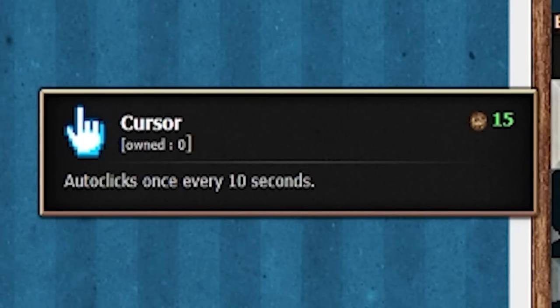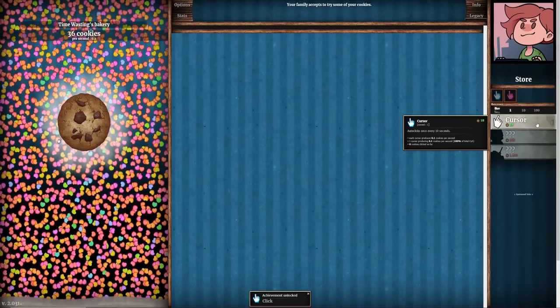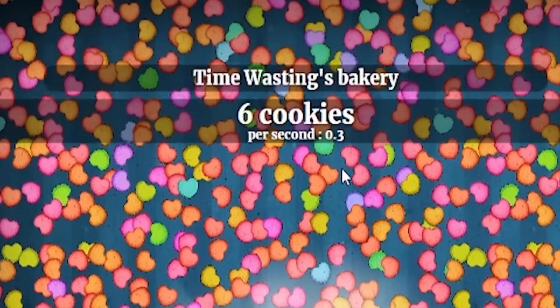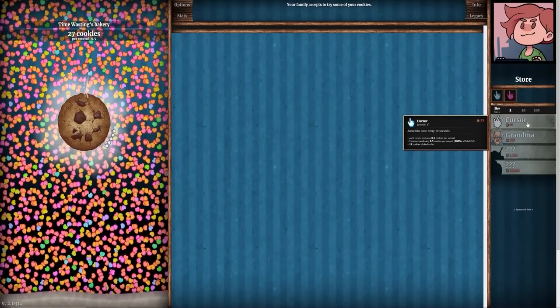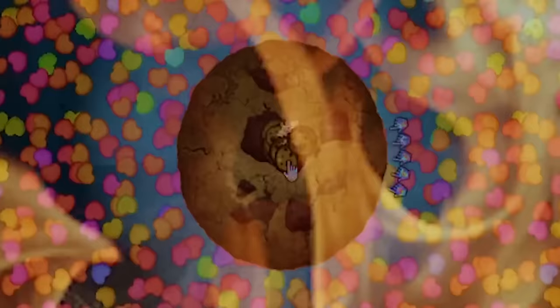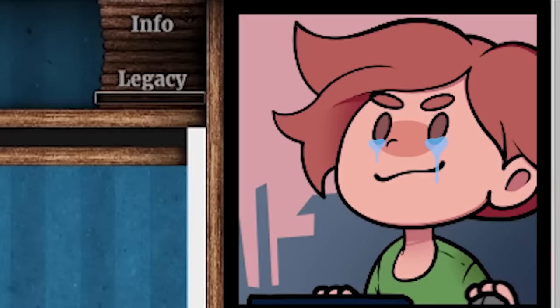For $15 we can unlock a cursor that auto-clicks once every 10 seconds, so now we don't even have to do any clicking ourselves, and we can buy a few of these. After buying just three, we're making 0.3 cookies per second. That's definitely not good enough — I want this to be making at least one cookie per second, which is going to take a few more upgrades. I still have my auto-clicker, but we don't want to get too carried away too fast because we already unlocked grandma and we don't want grandma yet.